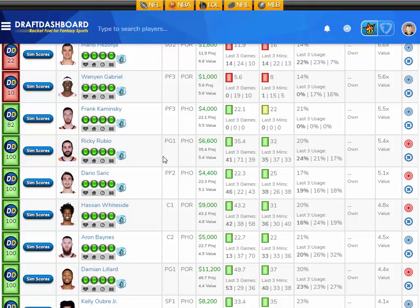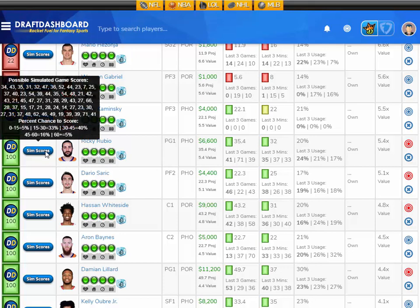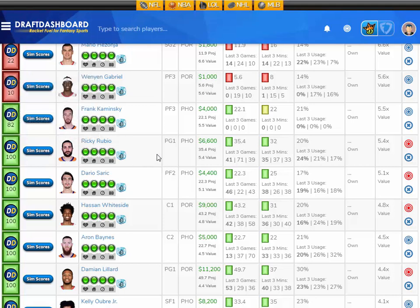Moving up in salary a little bit here — I like Ricky Rubio, projected at 35.4 fantasy points here tonight. That's 5.4 times value — he's $6,600 DraftKings salary. Let's take a look at his sim scores: a 5% chance to score 15 fantasy points or less, a 33% chance to score 15 to 30, a 40% chance to score 30 to 45, a 16% chance to score 45 to 60, and a 5% chance to score 60 or more. So I like Ricky Rubio here at $6,600 DraftKings salary.